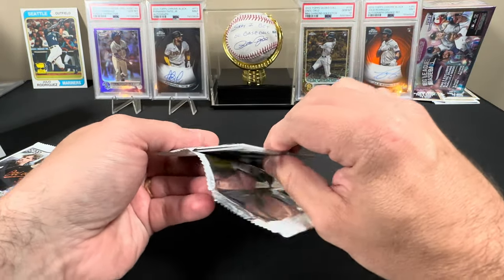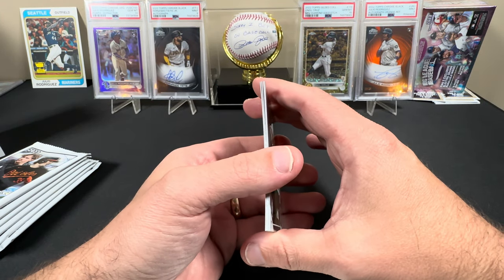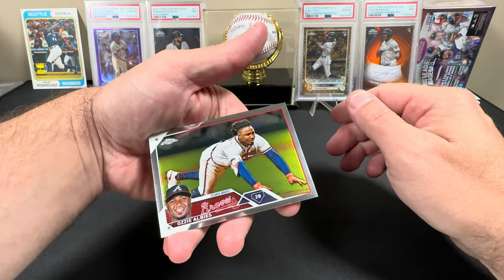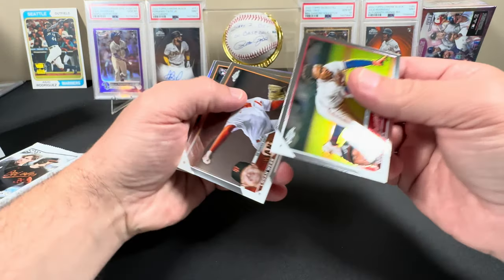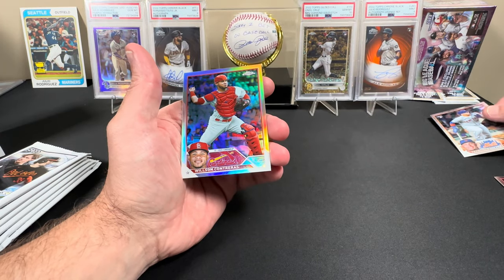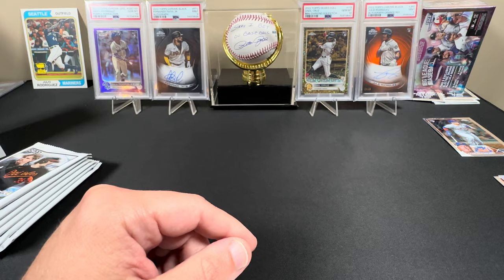Should get two pinks and two sepias in this box. We got an Ozzy Albies, there's a refractor on the back. Logan Webb. We got a Francisco Alvarez — put that in the good card pile. And we got a Wilson Contreras refractor in pack number one.